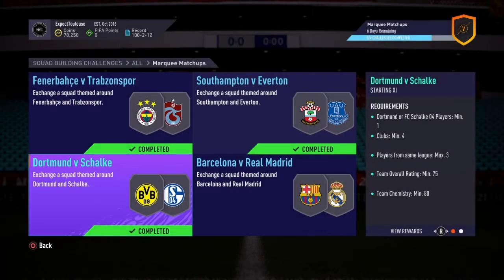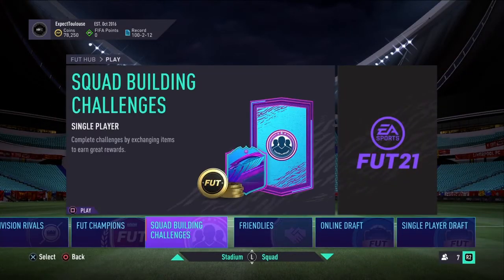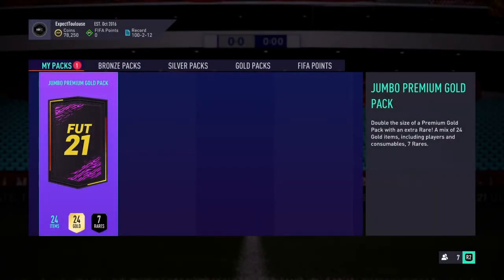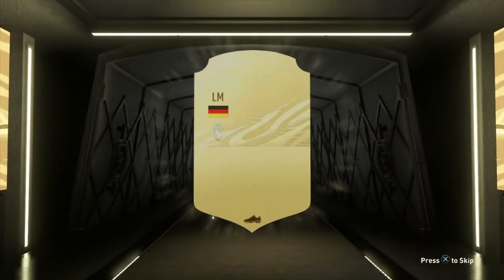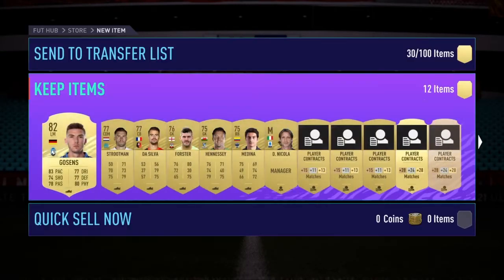We submit that and claim the jumbo premium gold pack — let's see if we can get our first board or walkout. Sadly not, but the rare players can come in clutch. Goosens from Atalanta, 82 rated — not too bad. He can go towards SBC fodder.